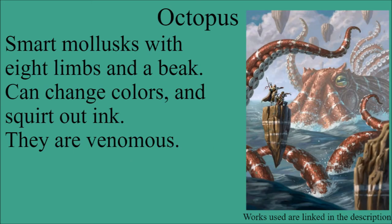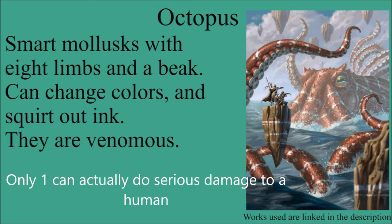The next mollusk is the octopus. These are very smart mollusks — they have eight tentacles, a beak, they can change color, shoot ink, and they are venomous, though only one species is actually venomous to humans specifically. Octopuses are the most common mollusk to show up in Magic the Gathering; the previously mentioned nautilus only has two cards to its name, and we go down from there for a few of these.